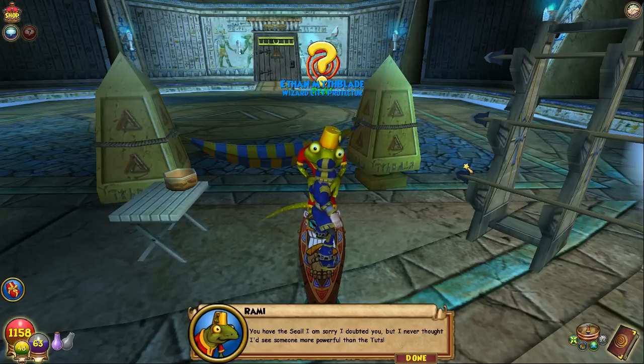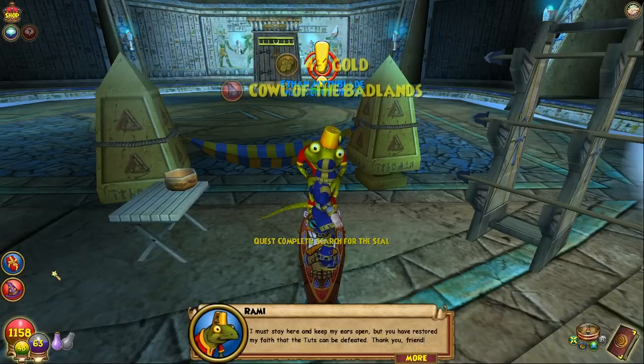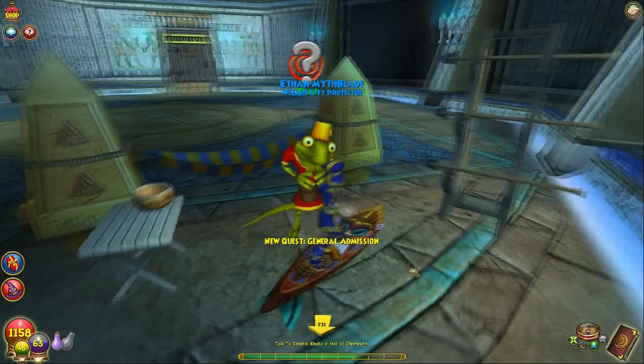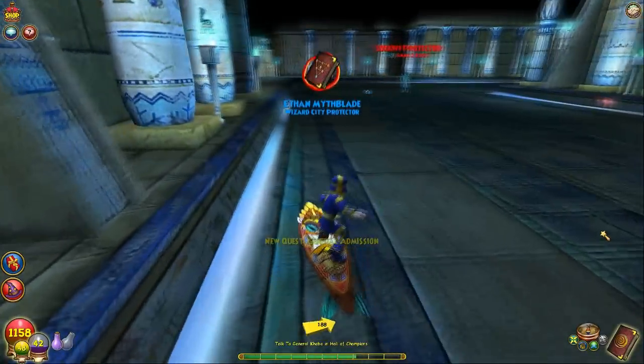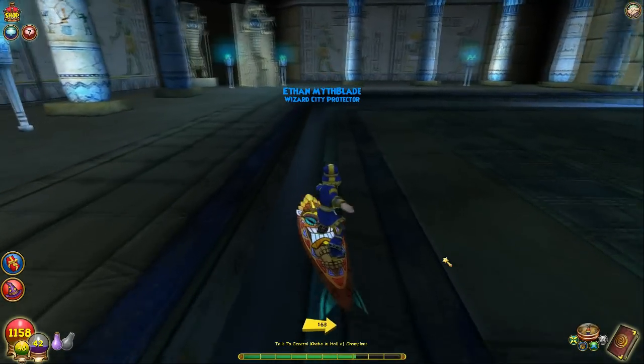'You have the seal! I am sorry I doubted you, but I never thought I'd see someone more powerful than the Tuts! I must stay here and keep my ears open, but you have restored my faith that the Tuts can be defeated! Thank you, friend! Go quickly — General Kaba is hiding in the treasure room up ahead!' Okay, let's leave another mark back here just in case. He's all the way over here. 600 XP.